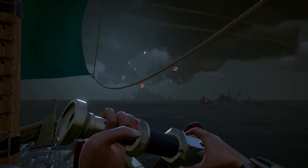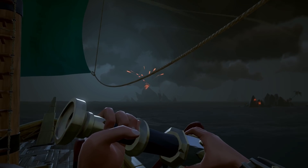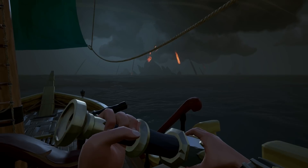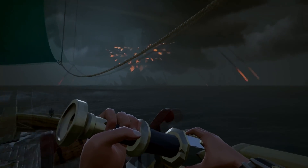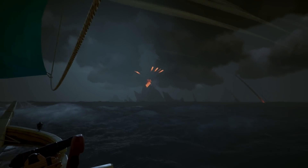Some of these earthquakes are isolated but they may also foreshadow a volcanic eruption. Geysers are active in Forsaken Shores and they can launch players into the air, so watch your step.